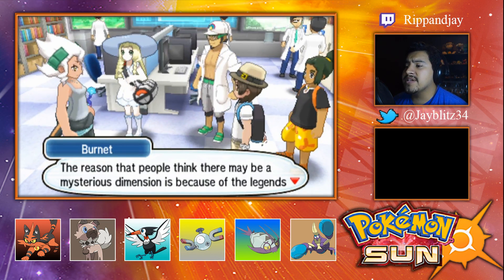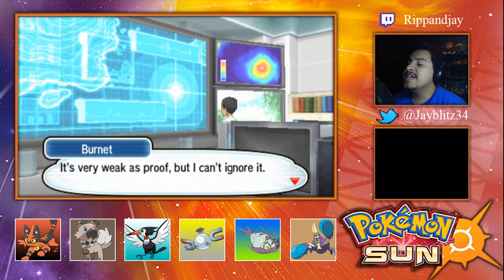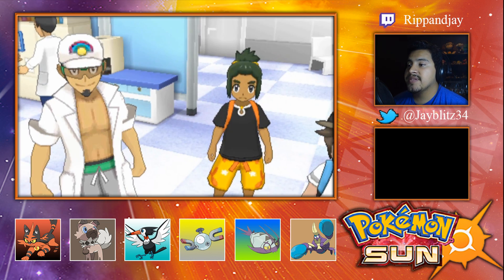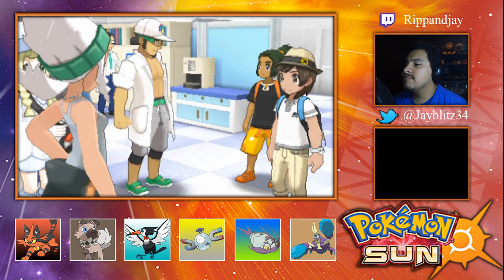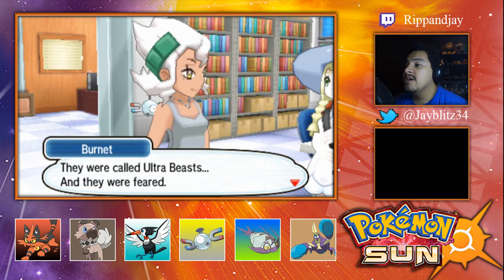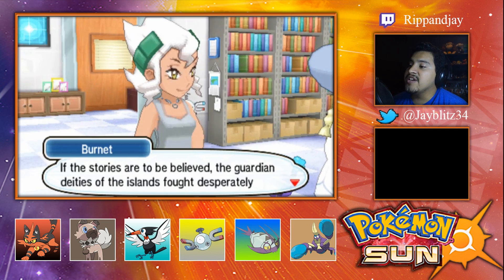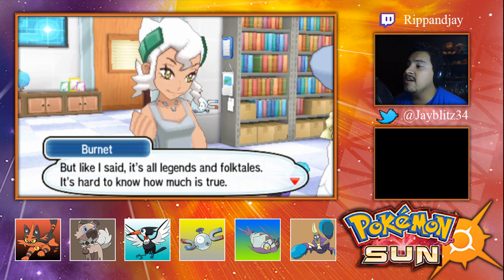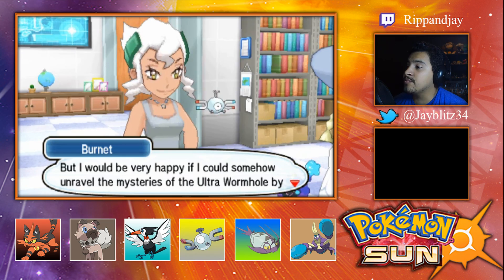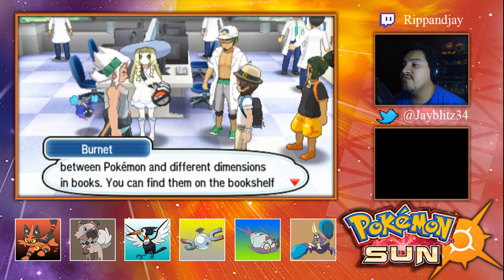It appears this rift leads to a different and unknown dimension. The reason people think there may be a mysterious dimension is because of legends of fearsome Pokemon appearing from the ultra wormhole. It's very weak as proof, but there's also plenty of evidence in the Pokedex. The Pokemon that appeared from the ultra wormhole went way beyond normal wild Pokemon — they were called Ultra Beasts, and they were feared. The island guardian deities fought desperately against them. I'd be very happy if I could unravel the mysteries of the ultra wormhole by studying dimensional disturbances.